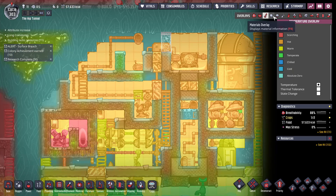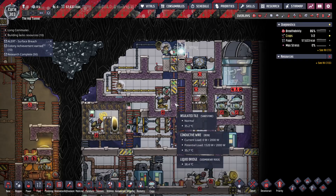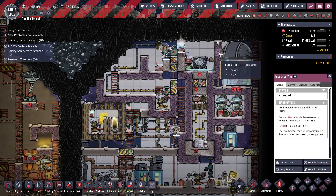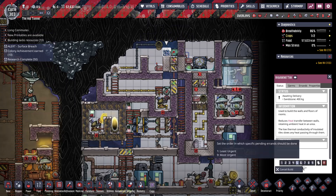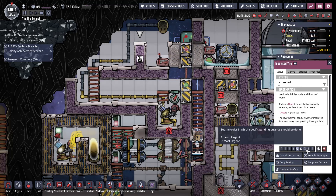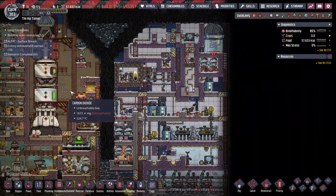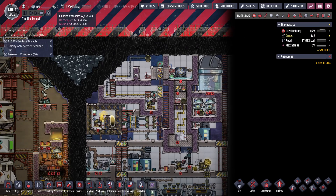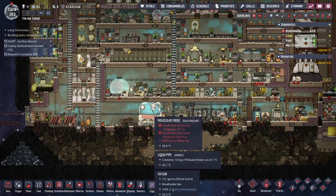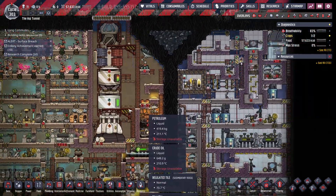This is also going to take a long time to get up to temperature. Gas-wise, we're good. This doesn't need to be too high. Definitely don't need any more dupes until I figure out what's going wrong with my food. Three cycles is a lot of food, but not really. And Rowan's just about up to rocketry — needs one more skill point.